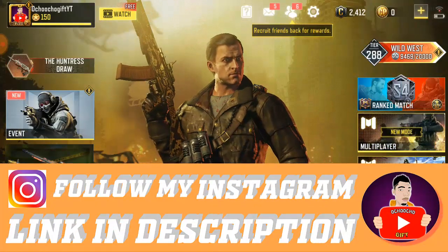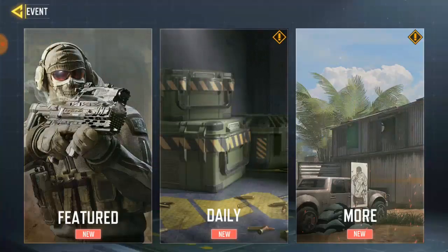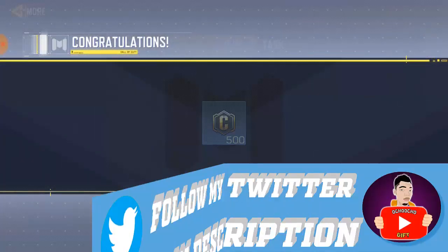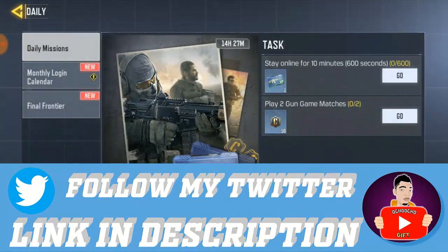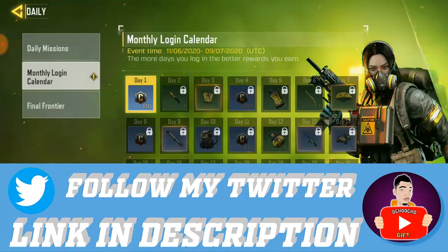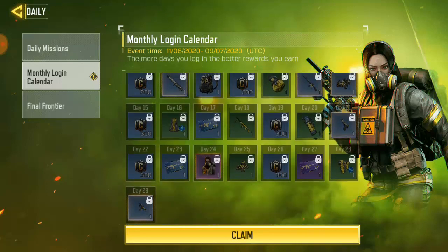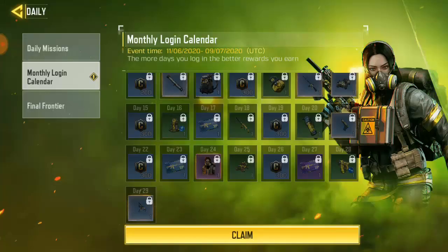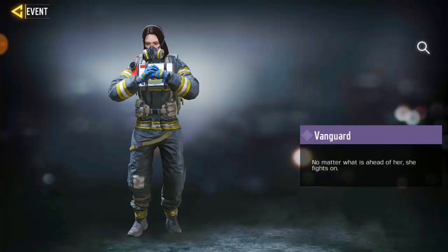Okay guys, let me show you the free skin they have in Season 7. So first of all, you're gonna come over here and claim a reward for completing the new version. For the daily task, I'm done with this. So they got out this free skin, and if you want to unlock this girl, you have to log in for 24 days if you want to unlock her.